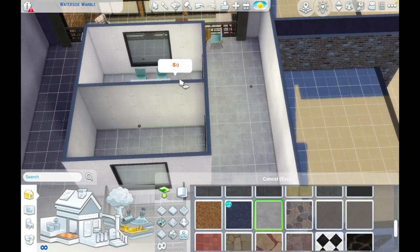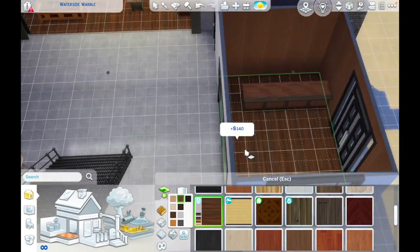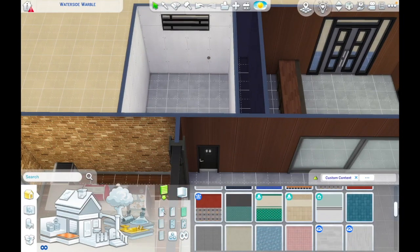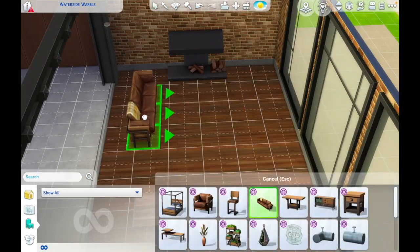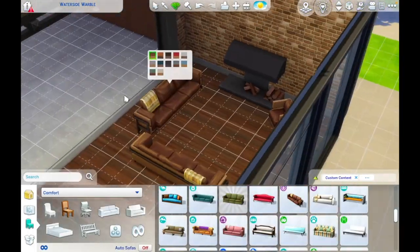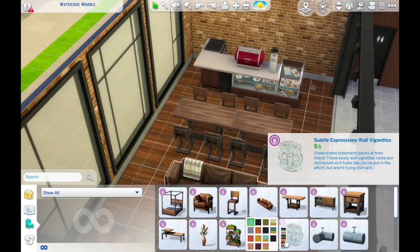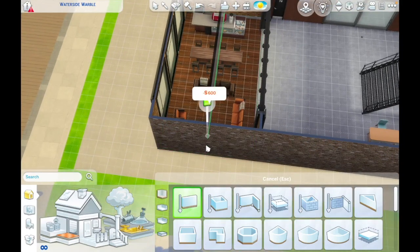Here I'm picking out walls and floors. I envisioned this was originally a warehouse that's been converted into a library, so I opted for the Book Nook paneling wall, which has great cohesion with the bookcases from that kit. For the flooring I used polished concrete, because I imagined that after it was converted from a warehouse they decided to keep some of the original walls and floors and just polish them up.